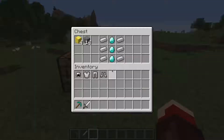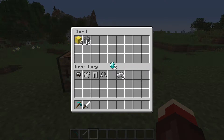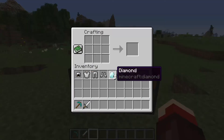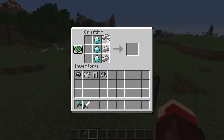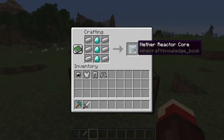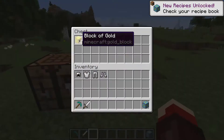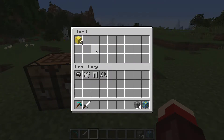Here's the recipe to make the nether reactor core. I showed it in my last video, but in case you didn't see that one I will show it again. This is how you make it — you will need four gold blocks and some cobblestone.